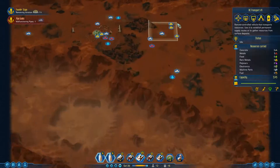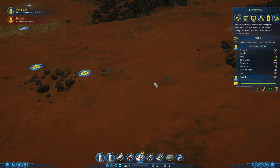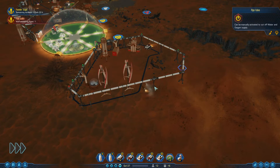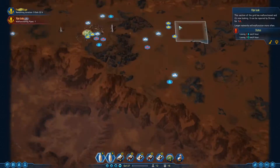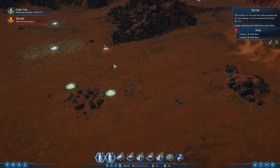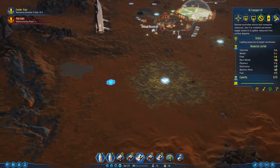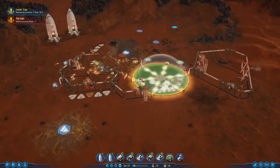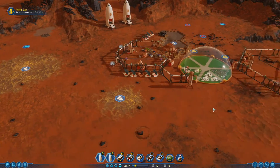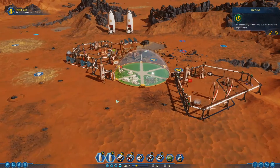With our drone highlighted, I'm gonna scroll out because that deposit was a bit over here. I can simply click 'load resource,' click on the ground, tell it 'all,' and that drone is gonna come here and grab all of that stuff. Now we're no longer losing oxygen and water — back to that redundancy piece. Instead of doing that manually, we could do a transport route: tell it to do the same thing, but instead of waiting for it to load, it's gonna automatically bring that stuff right back to our depots, drop it off, and go back out. Easy peasy.